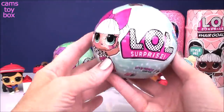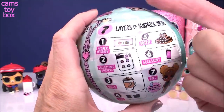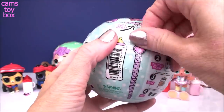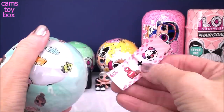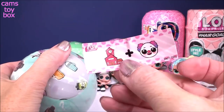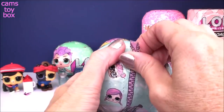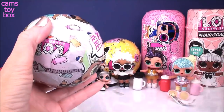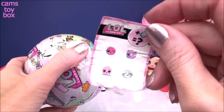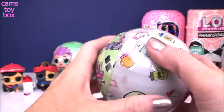First up is our series one, wave one — where it all began, guys. This is the very beginning of our LOL surprises, seven layers in the original one. Our first secret message: a little school and a clown, which stands for class clown. Next up we have our little activity sticker showing the different activities — only four this time.